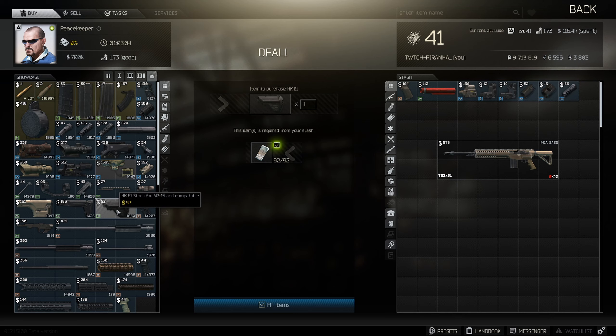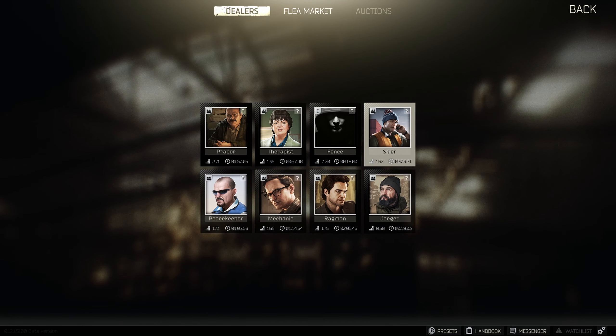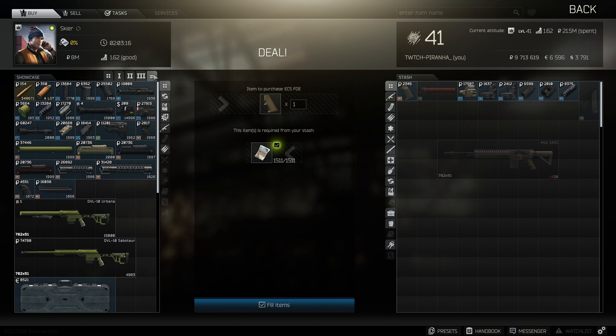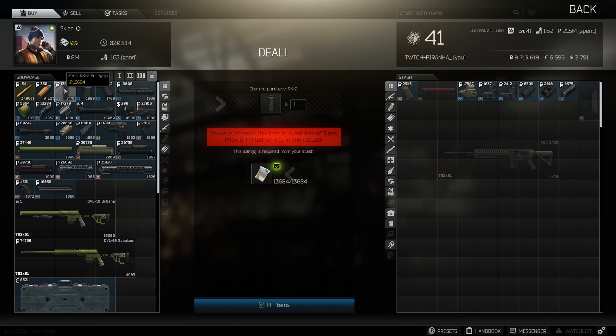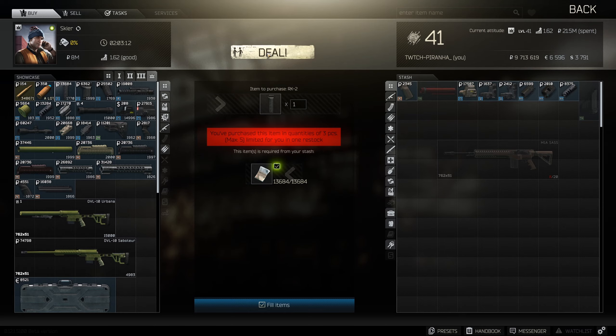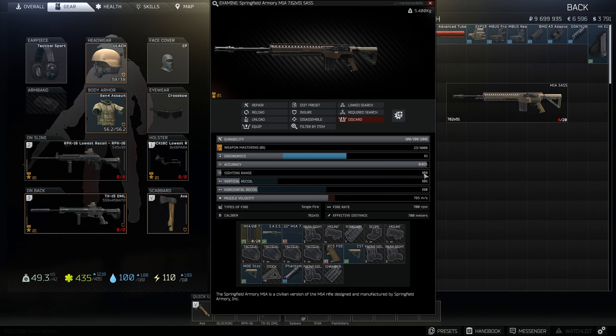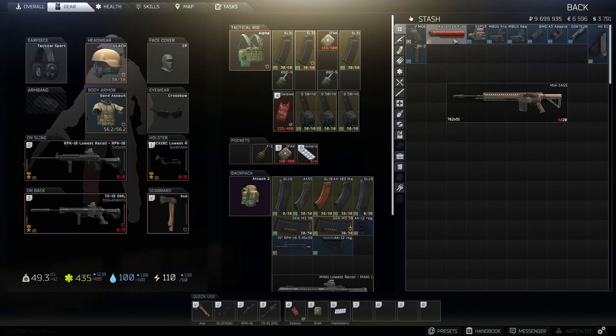Also from Peacekeeper tier 4, we get the HKE1 stock. Then we head over to Skier, go to tier 4, and get ourselves the Zenit RK 2-4 grip. After that we need to get the advanced tube as well as the MOE handguard.